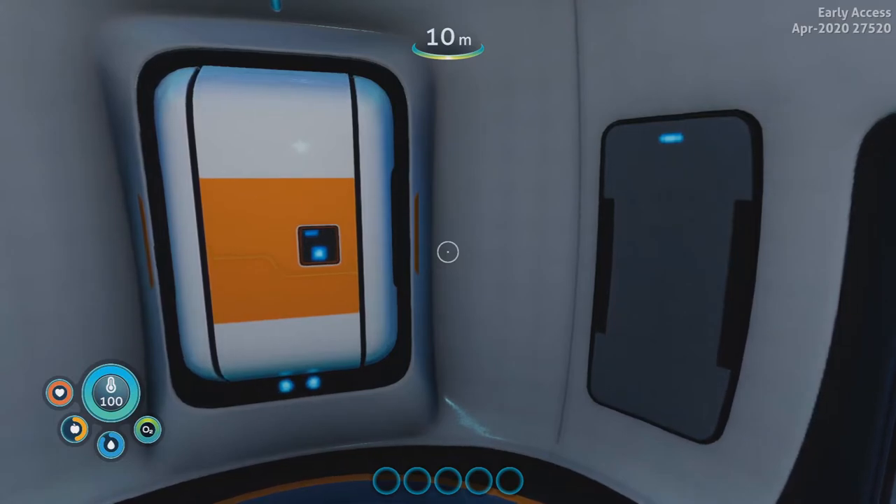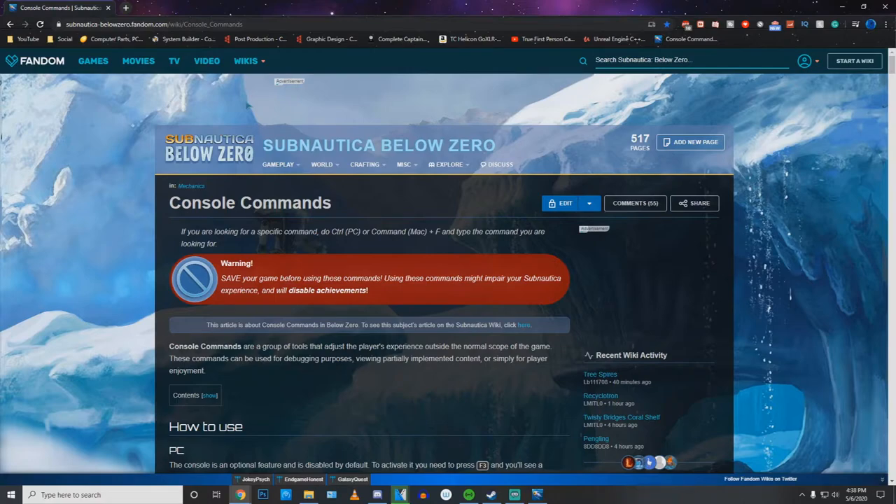Now you're going to want to open up your browser, whether it's on your phone or on your computer. Once you get to your browser, you're going to want to write subnautica belowzero.fandom.com/wiki/console_commands to get to this website.